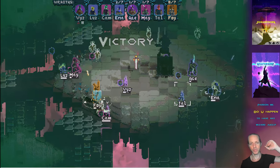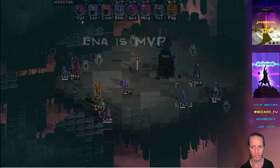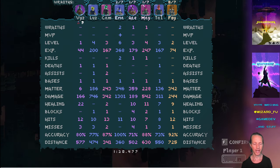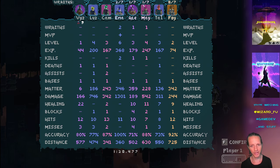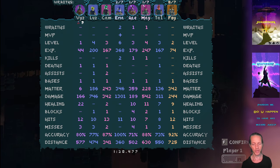Another fun thing is that players become small once they've died during this countdown period, so it kind of shows you which players have died or haven't during that process. You're fighting with 8 players and during the end of the match, some of them are tiny, some of them are not — that means that they've died. It's easy to see at a glance who's died and who hasn't during that ending period. And it's also kind of fun to be tiny and to see other players being tiny.